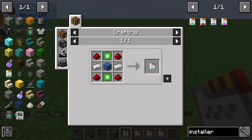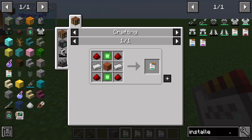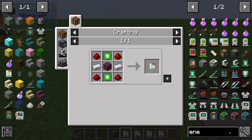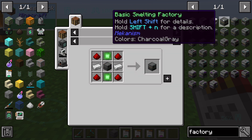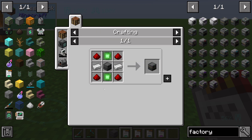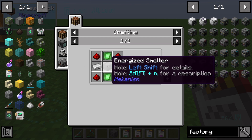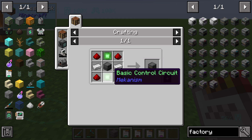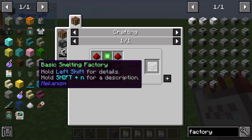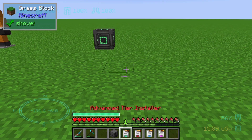For the basic tier installer we need four redstone, two basic control circuits, two iron ingots, and one plank. If we take a look at the factory — for example the basic smelting factory — you can see nothing changes in the recipe except the middle slot, which changes from planks to energized smelters. So all factories are built by the same recipe.